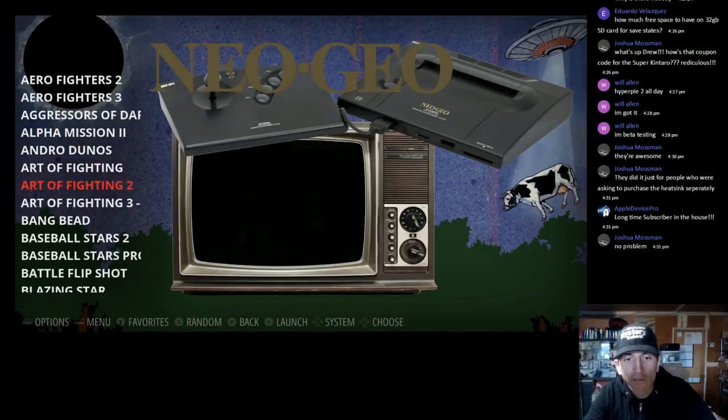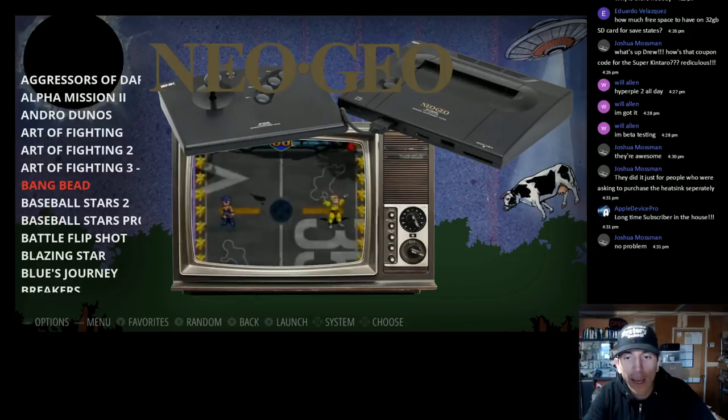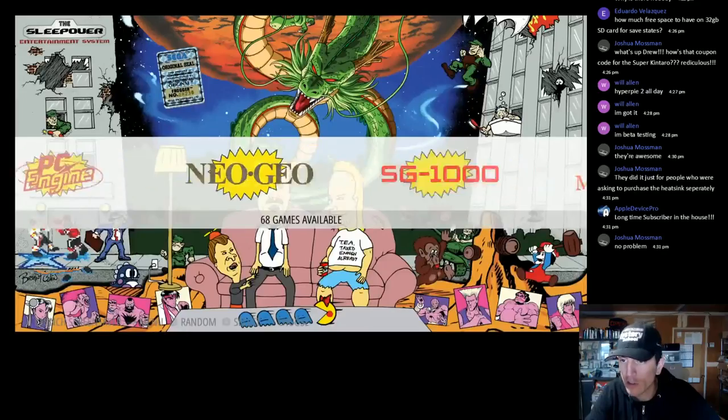Art of Fighting, Art of Fighting 2, 3 — bang! It's just for the heat sink, but still six bucks for the heat sink — really really nice stuff. Neo Geo's working.